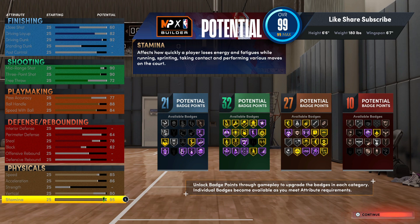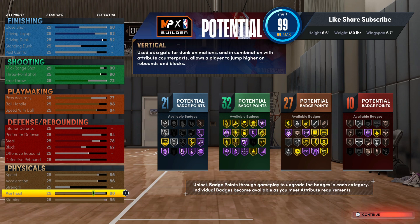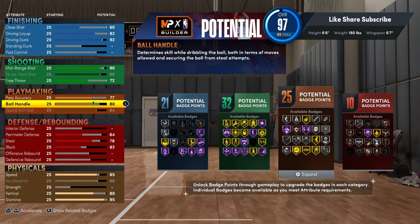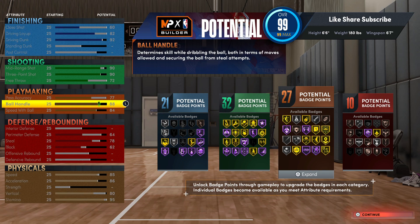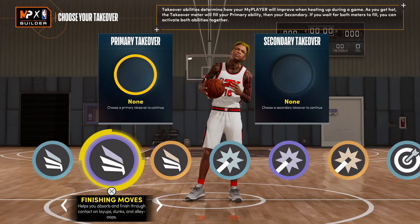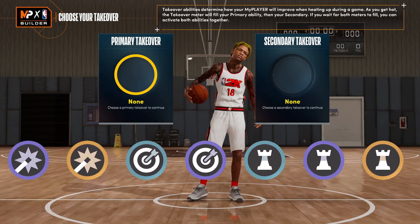The most important thing honestly is the finishing, because if you ever get locked up from outside the three, all you gotta do is run right down to the rack. You do have ball handles, so it's not like you're under an 80. Let me show you the big difference — if you got an 80 ball handle on this build, look how many gold badges you lose: your hyperdrive, quick chain, handles for days, unpluckable. Those badges are super important on this build.